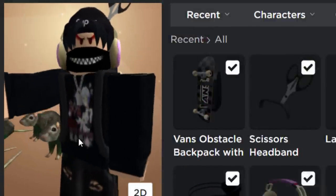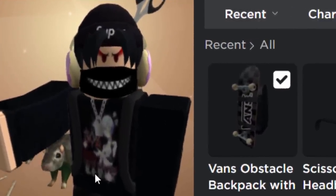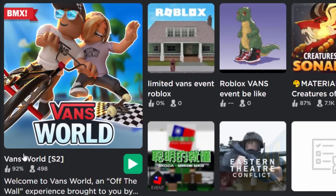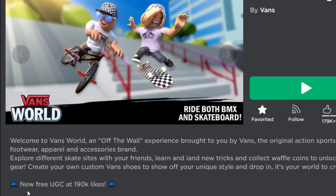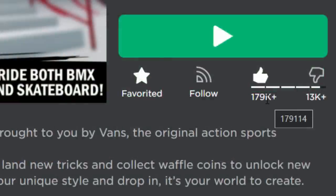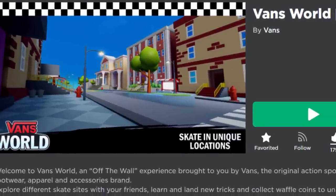I would also like to quickly remind you guys, another Roblox event is about to give away an accessory just like this — it's like a milestone accessory for getting likes. The event I'm talking about is the Roblox Vansworld event. If you look at the game's updated description, they said new free UGC at 190k likes. We are getting very close now — 179k. If everyone watching this video leaves a like on the Vansworld event, there will be another free prize in the game as well.